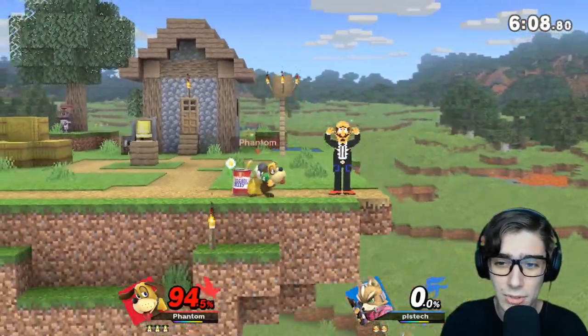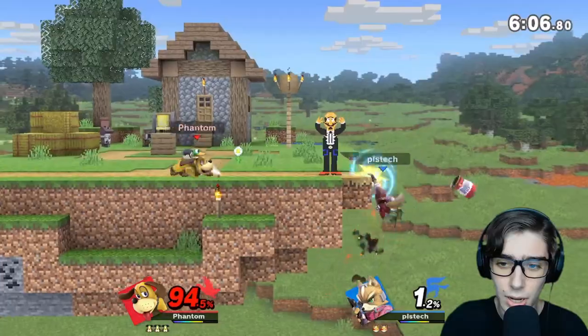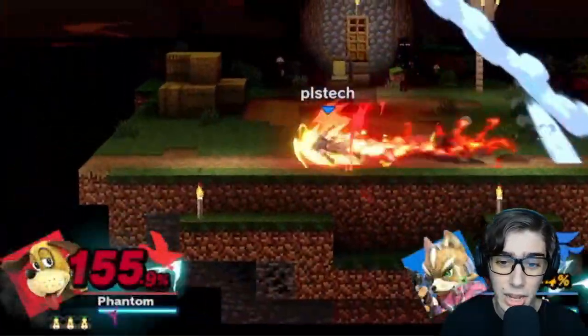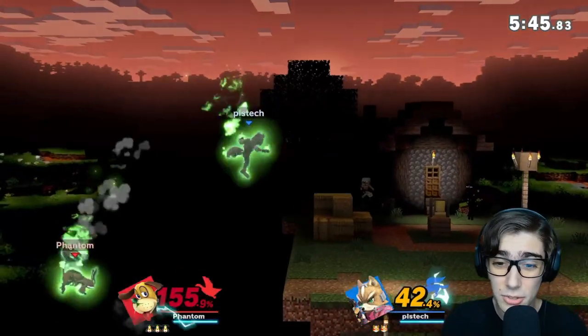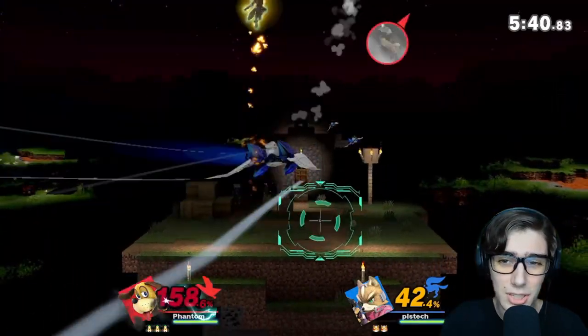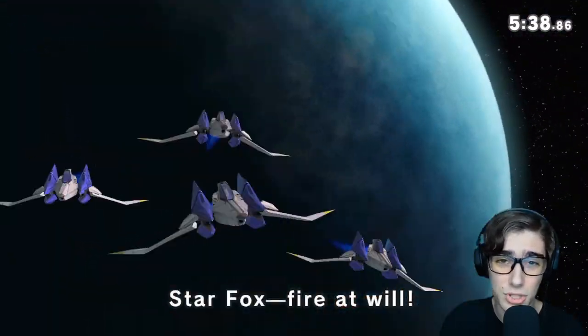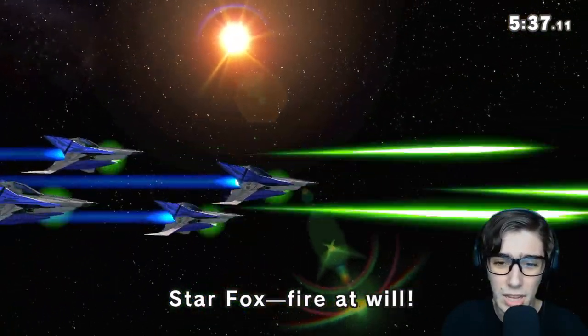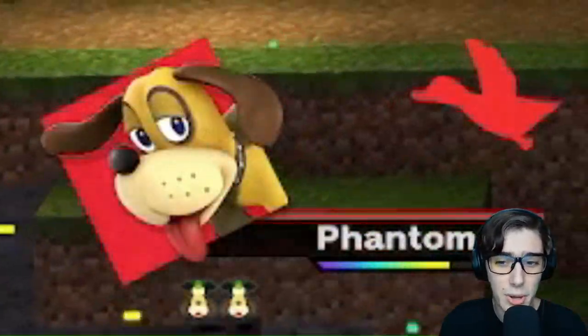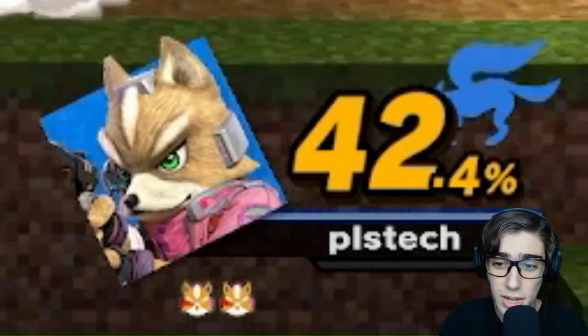Almost thought he died there - he went really deep. Fox has a really good recovery. The final smash meter is on, so gotta be careful. But Duck Hunt's final smash is pretty good. Looks like he caught us on the roll, so we're going to unfortunately have to die here. We're at 158, gets us to 185. It doesn't really matter - it just resets us to about half, whereas Fox is completely drained and has to wait a lot longer.